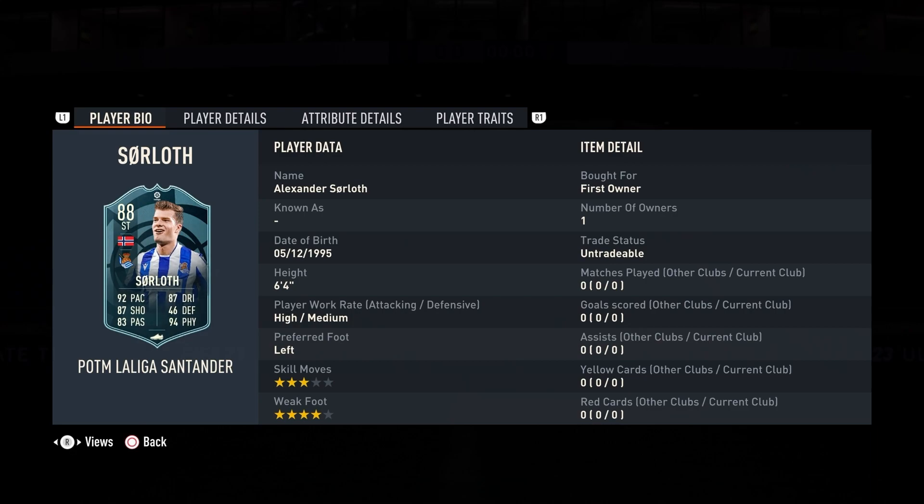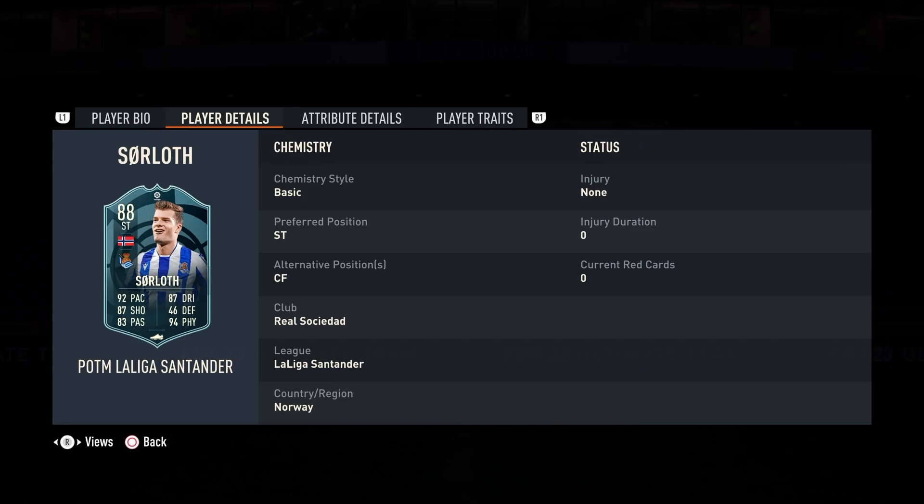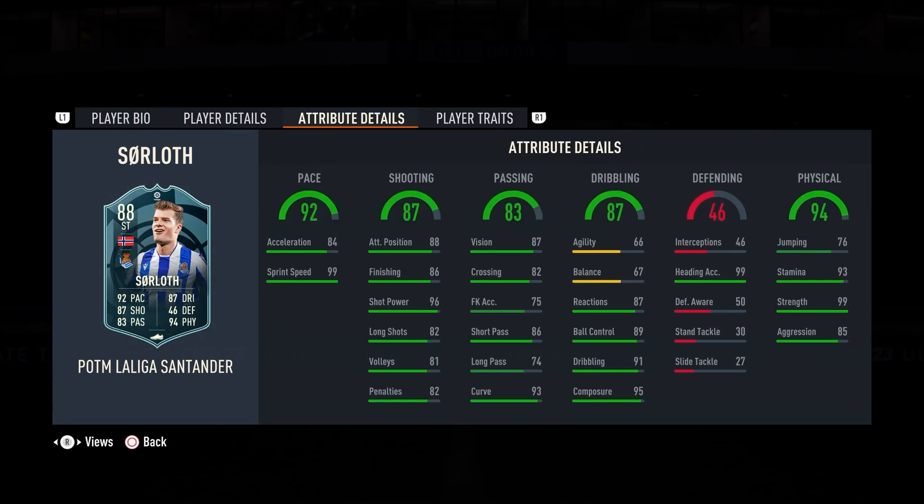This card honestly looks like a cheap Haaland - obviously missing the four-star skill moves but does have the four-star weak foot. Left-footed like Haaland, six-foot-four, high/medium work rates. Unreal card - can play center forward as well. 99 sprint speed, 84 acceleration, 86 finishing with a 96 shot power - so, so good. The short passing is even getting up there at 86, and 93 curve is always nice.